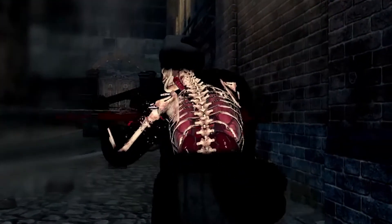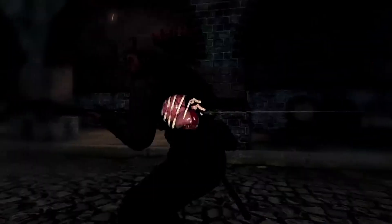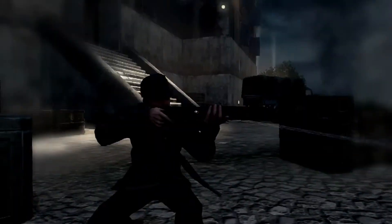The kill cam showcases what really happens when a bullet passes through your body. We track that bullet as it enters and the damage that it does to bones, to organs — how it shatters and damages and tears those.